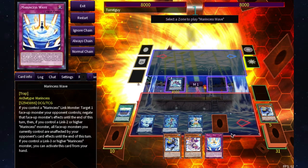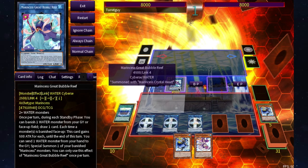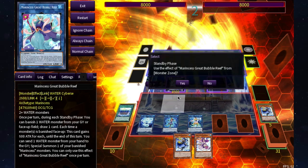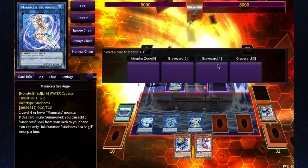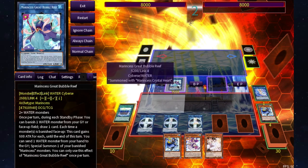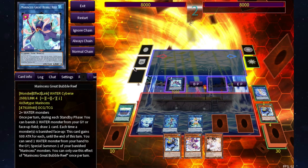It doesn't look like much but that's why you're running Evenly Matched — this deck isn't great but these are the things you can do. During the opponent's standby phase I can activate Bubble Reef, banish Sea Angel from my graveyard, and draw a card. So I draw Ash Blossom. When their main phase starts, if they do anything I have Ash to stop it. Meanwhile Bubble Reef goes up to 5200 ATK, they have to deal with it, and I can Evenly Match or use Marincess Wave.